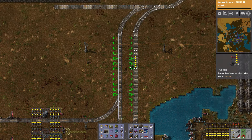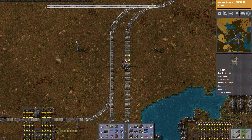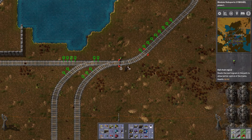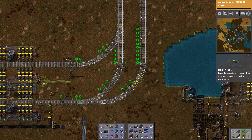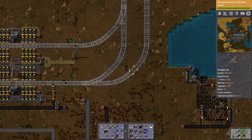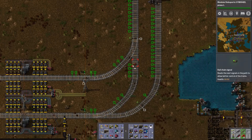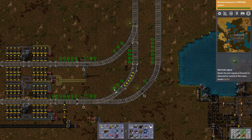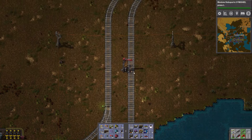We'll put the station actually up here. Okay, now we need the proper signals. Why does that blink like that? Does this need one too? That is actually crazy. Alright.